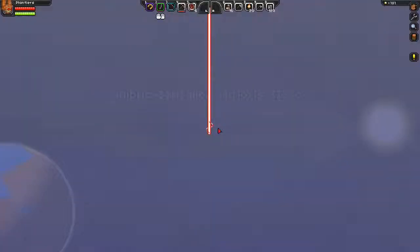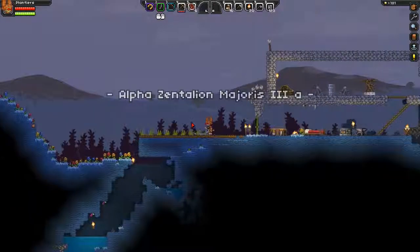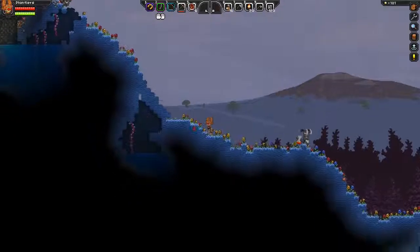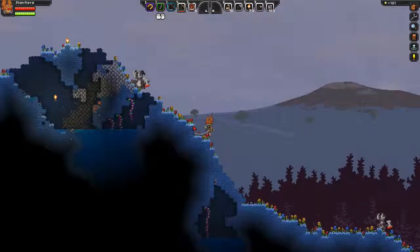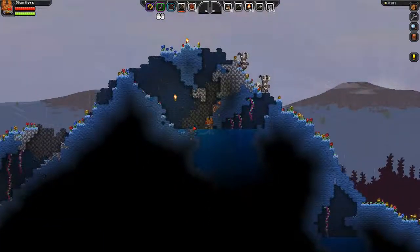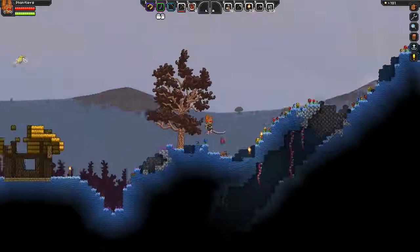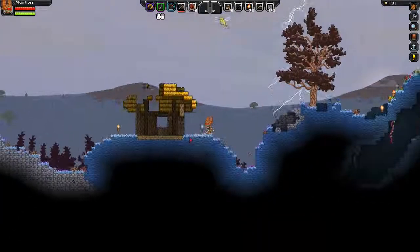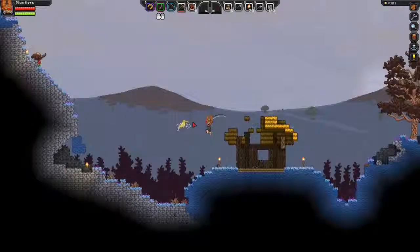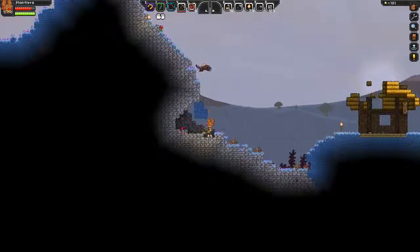Alright, we're going to go all the way around the planet. We're going to start out going to the left because that's been the easier direction. We've got our good sword, our good armor, and our good bow, so we should have a decent chance of making it all the way around. I've got a lot of food, bandages, and torches. I don't want to have a home planet I haven't fully explored — can't explore the rest of the galaxy before we explore our home.